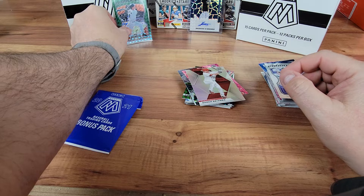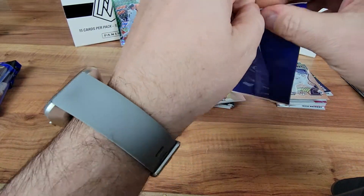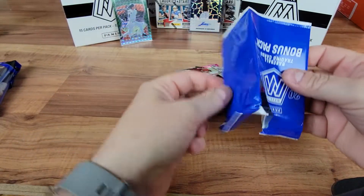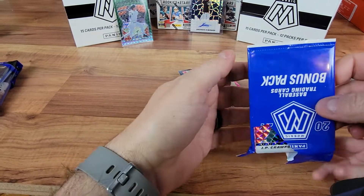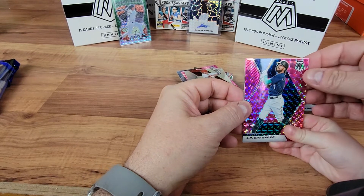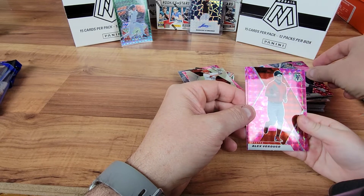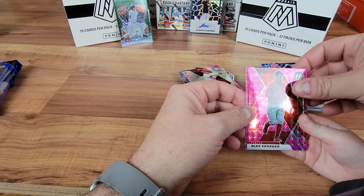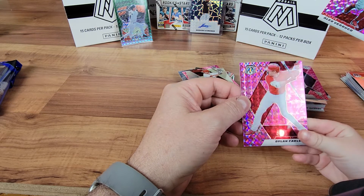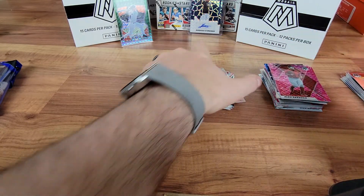Emily, is this your pack? Let's see — got it on the first one. I'm going to take them out, and then you reach in here and grab them. Who do you got? You got C.P. Crawford. You got Alex Verdugo. And a rookie of Dylan Carlson. Good job.